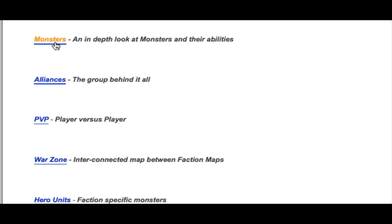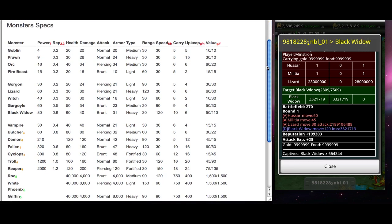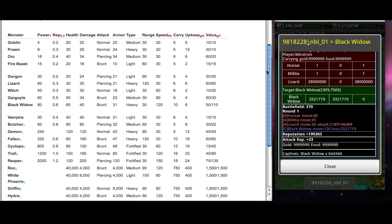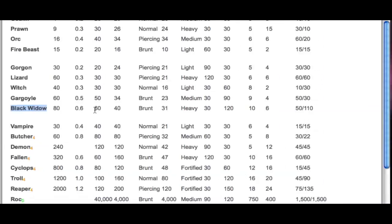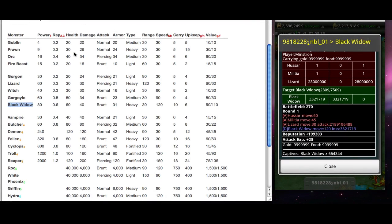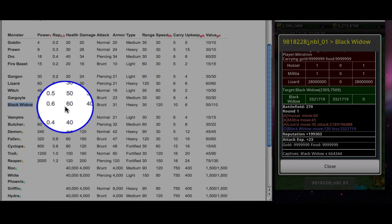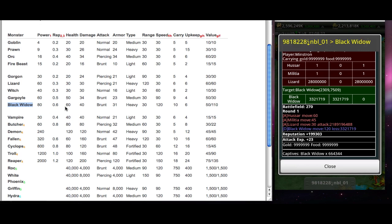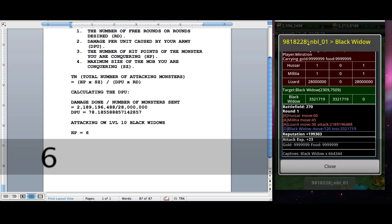You can do this on your Android — they have it available in the help section of your command tab. For these purposes, I'm going to do it online; it's much easier to look at. We're looking for the health points of black widows, which we have right here. The black widows' health points are 60. So HP equals 60.